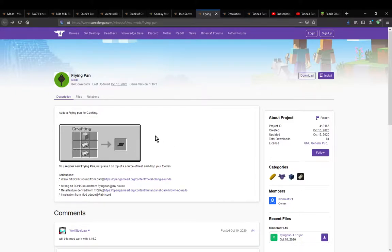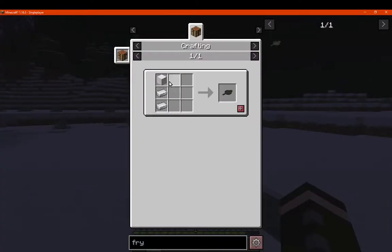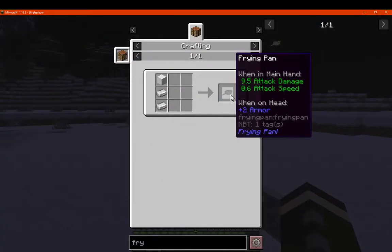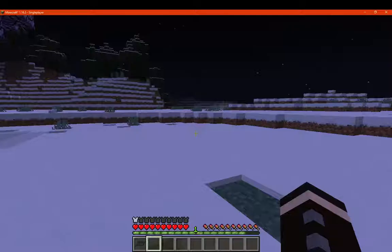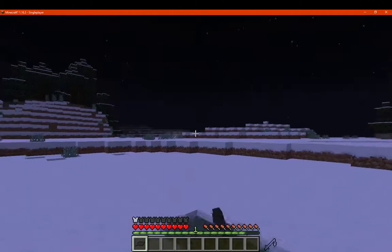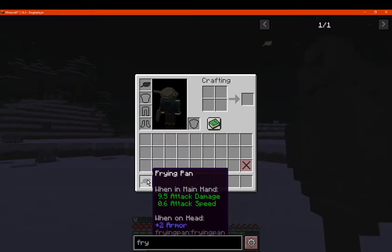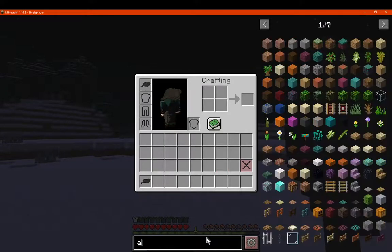You can use it for a multitude of things such as a weapon, dropping your food onto it with a heat source, and you can also put it on your head apparently. It has 9.5 attack damage and 0.6 attack speed, so it's pretty slow between swings but a lot more powerful than a regular sword.